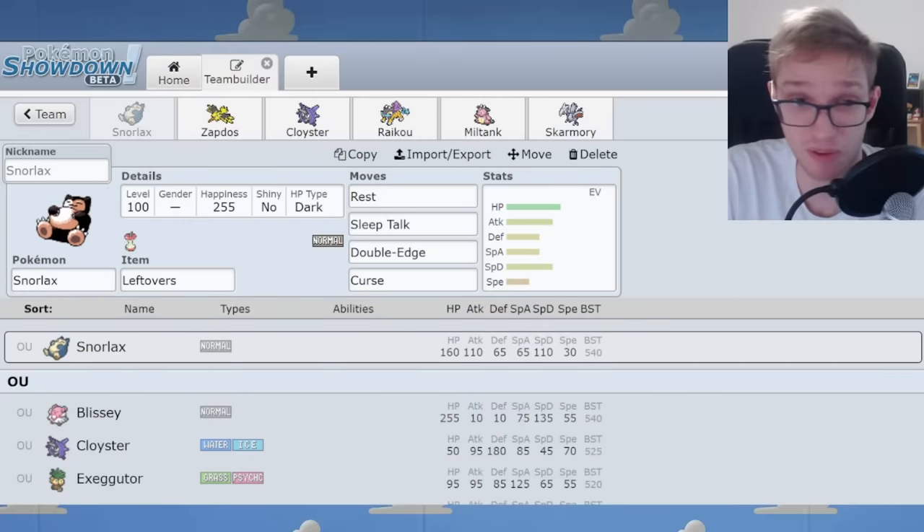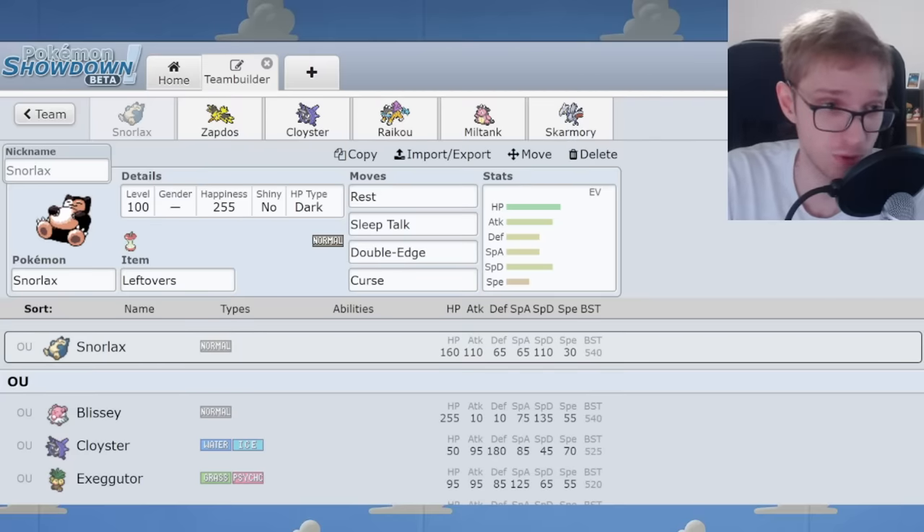In Gen 2, Rest became a far better option for healing, and because of that a lot of new walls were pushed to the forefront and made even more effective. First, you can now wake up and act on the turn that you wake up from Rest. Sleep Talk was introduced as an all new mechanic allowing you to use a random move in your kit while asleep — a very significant new tool. In Gen 2, you can also call Rest from Sleep Talk to heal back up again. In later generations this was changed and you cannot do that anymore.